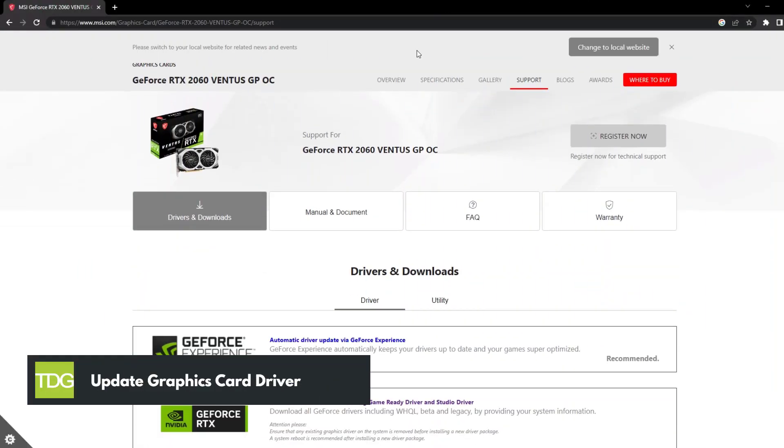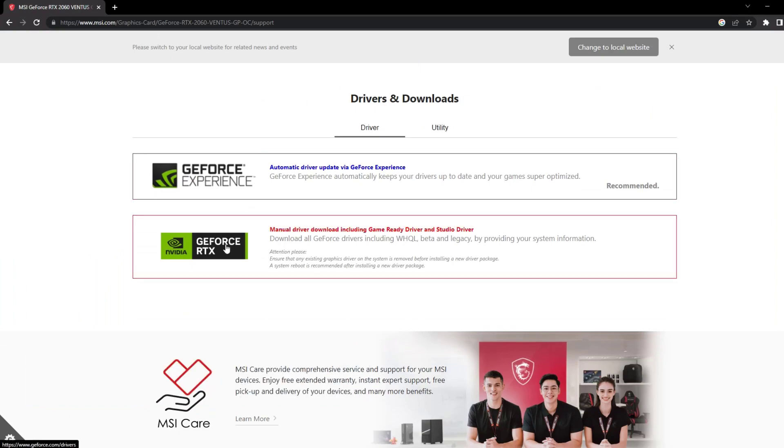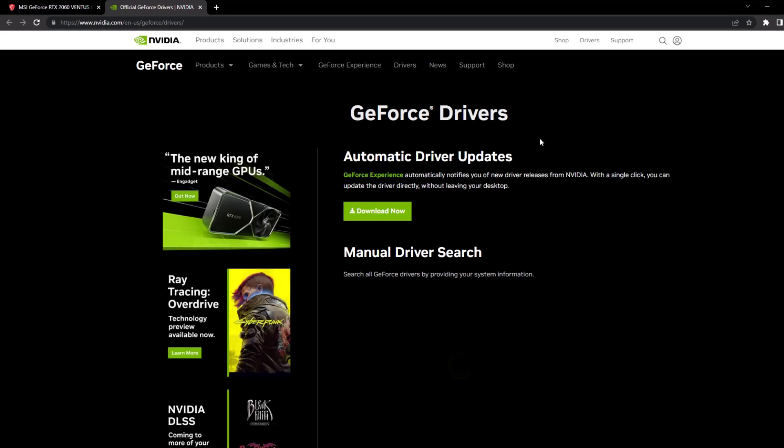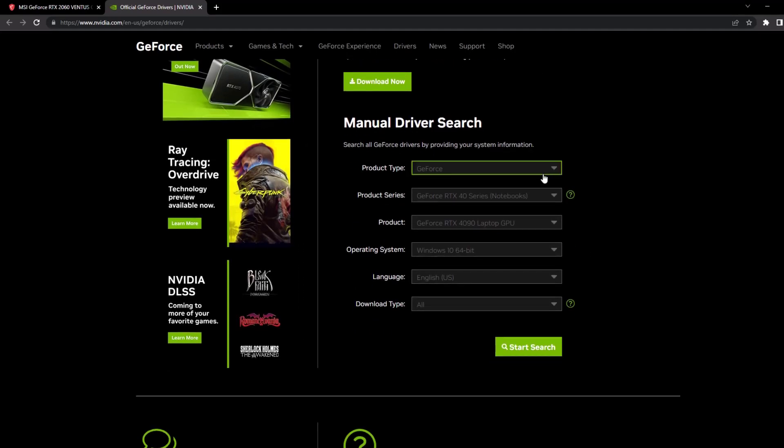Outdated or incompatible graphics drivers can often cause performance issues in games. Head over to your graphics card manufacturer's website and download the latest drivers for your specific model. Install the drivers and restart your system for the changes to take effect.